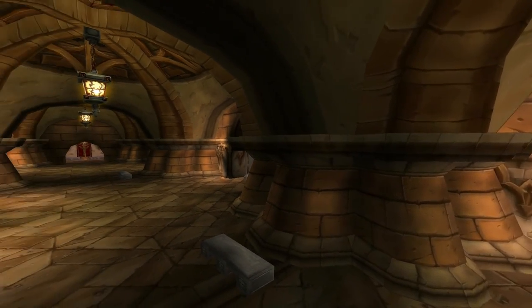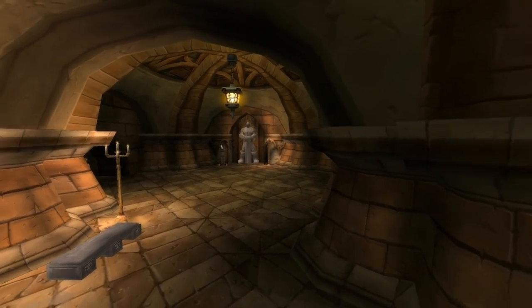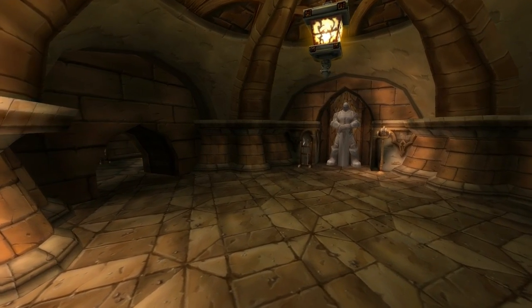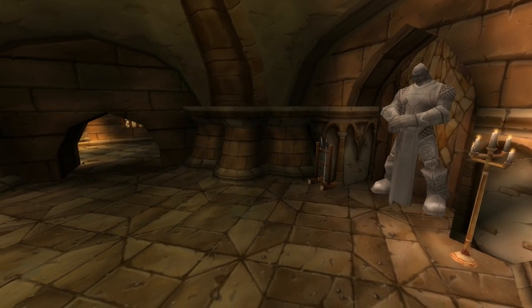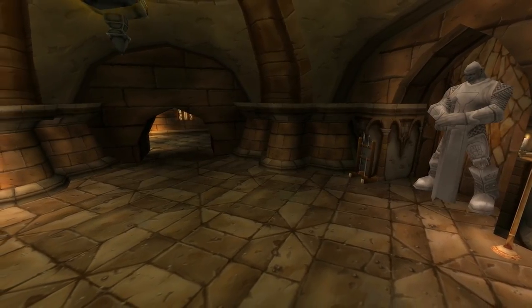The significant change comes when we arrive at where the instance portals would be. The side portals that would originally take us to the Graveyard and the Library are missing, and instead we find generic statues. The other two doors, that are locked on live servers but used to lead to the Armory and Cathedral, take us further into this unused dungeon.